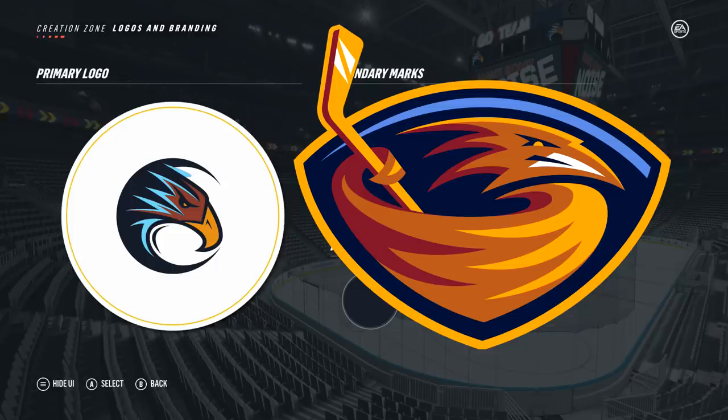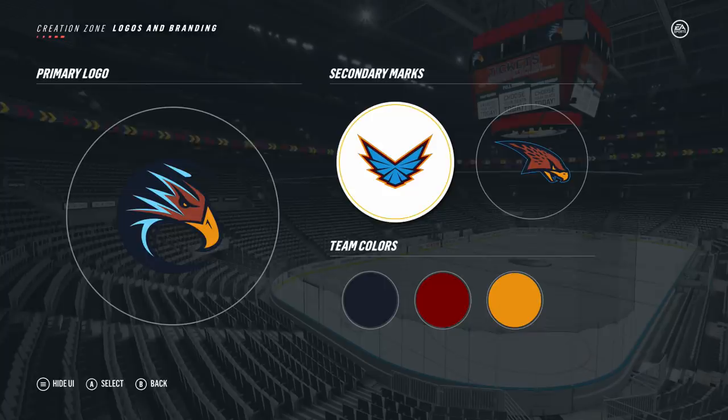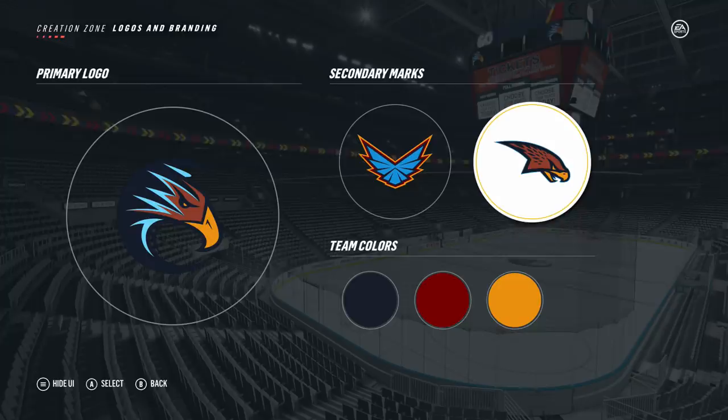Secondary marks here — this is actually one of the alternate logos they used; we used it for our third jersey as well. You can see it there compared — it actually is pretty similar. And then finally we have this other eagle or bird that I'm probably just going to use on the pants and a couple shoulder patches.